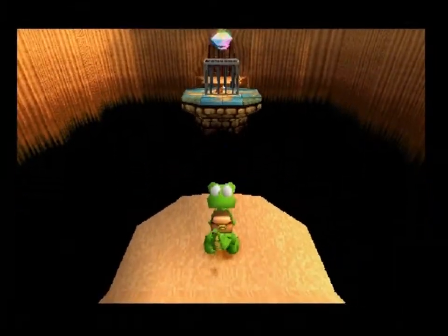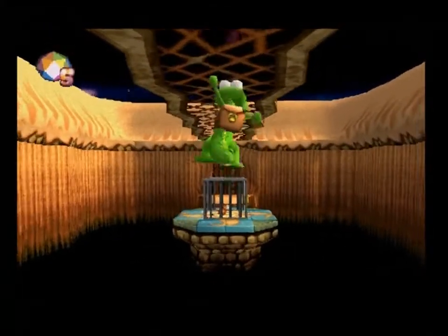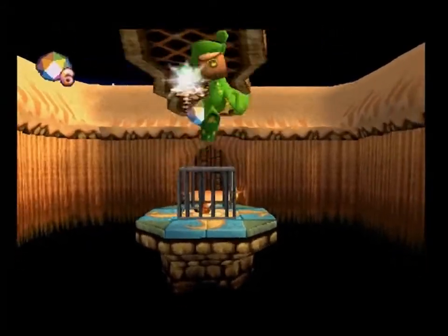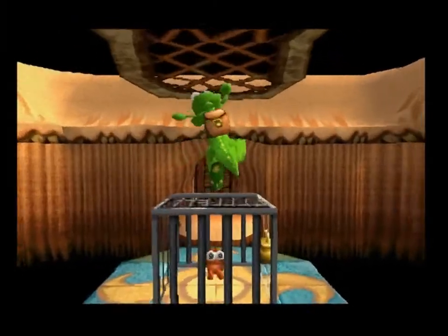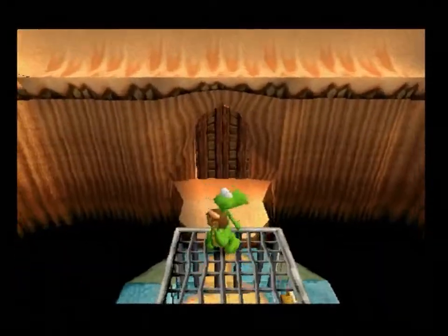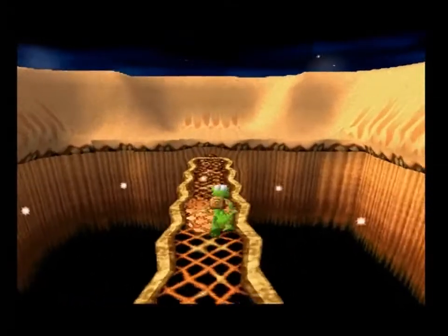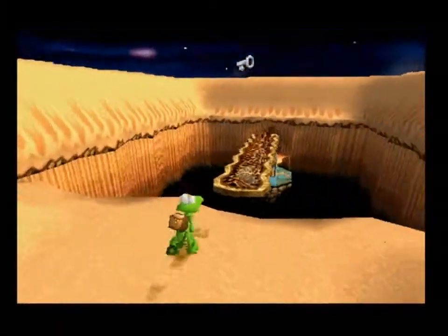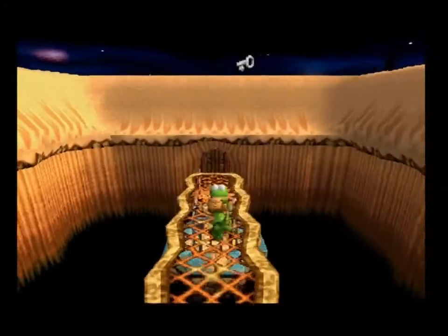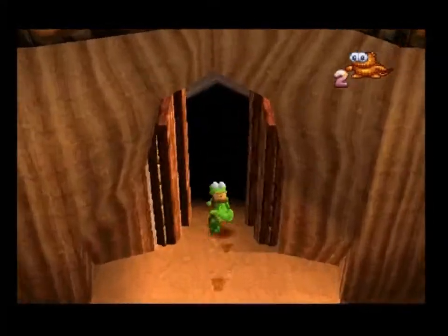So we got the green gem, very nice. Now I want to go up here because over this side is the key! Now we can free the Gobbo! There we go - second Gobbo freed!